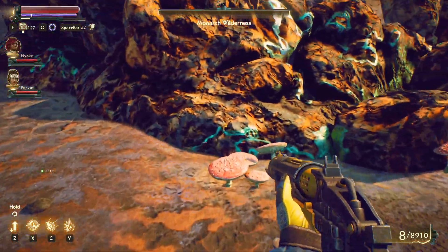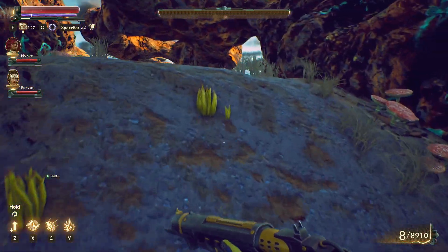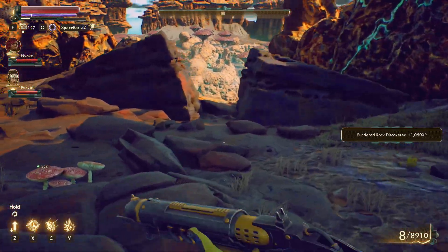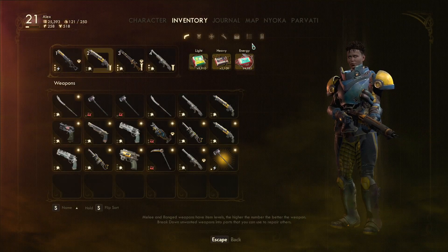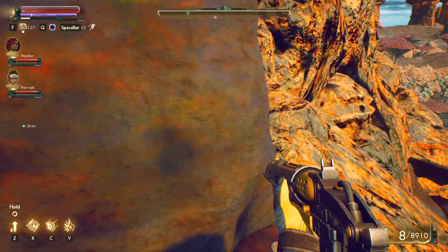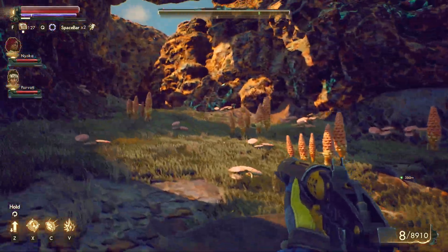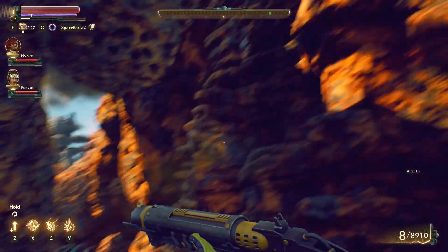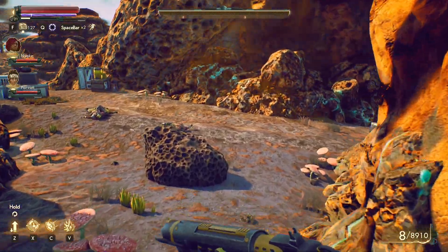I got that junk during my ramble about ammo. Actually, you know what, Nyoka is not gonna get it - I think Parvati gets to use the melee weapon a little bit more often. So this is Parvati's hammer now, and Parvati is gonna stay with me for a little bit longer than Nyoka. You guys just slipped, which is only fair because these rocks would be super slippery.